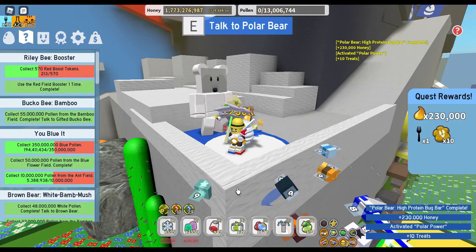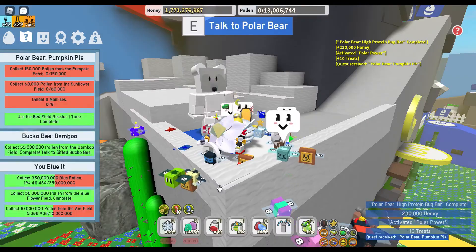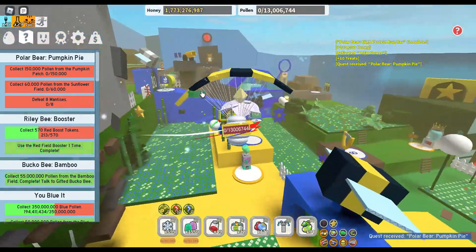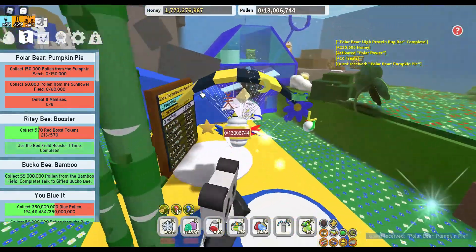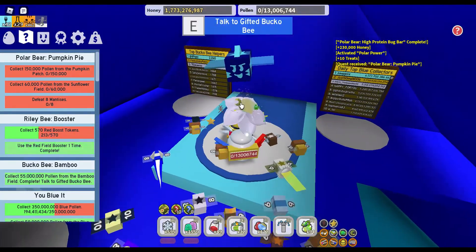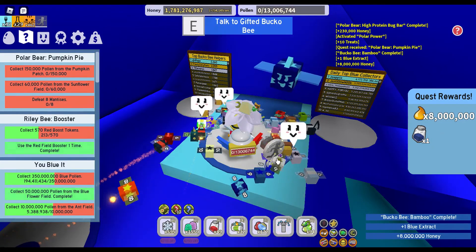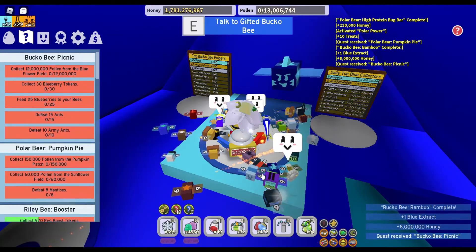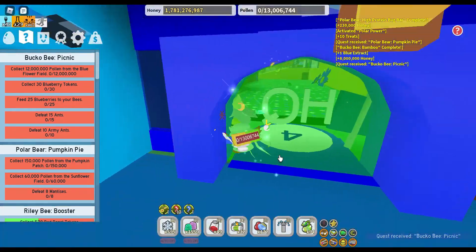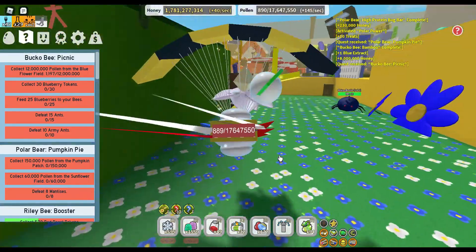Let's go and hand in the polar bear quest — we get ten extra treats. Okay, this is pumpkin pie. Next quest we're gonna hand in is Bucko Bee, and then we gotta hand in the brown bear. Let's talk to the gifted Bucko Bee. Thanks for the blue extract, because I actually do need that for the diamond mask. Oh my goodness, that's a big boy quest. I'm not doing the diamond mask this episode, probably in the next two episodes or so.